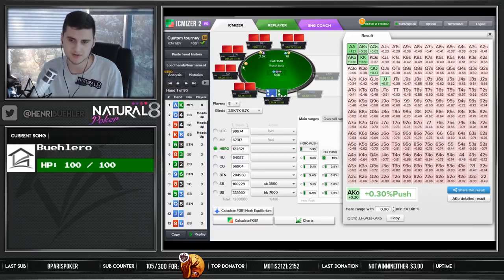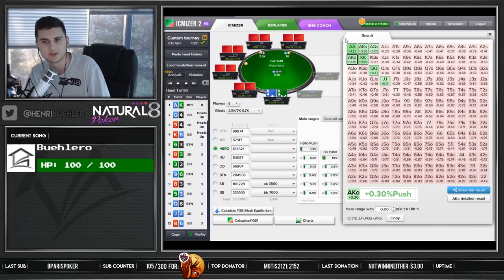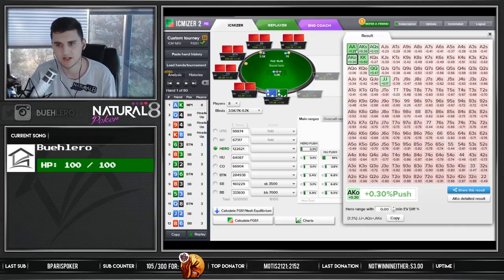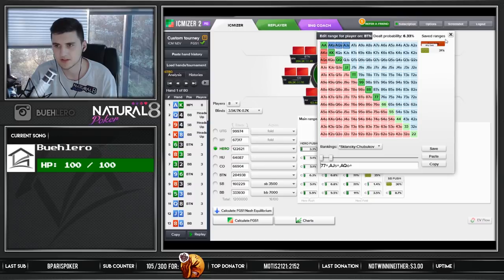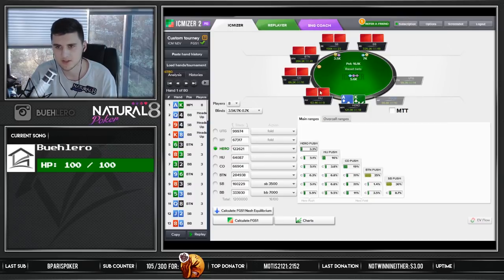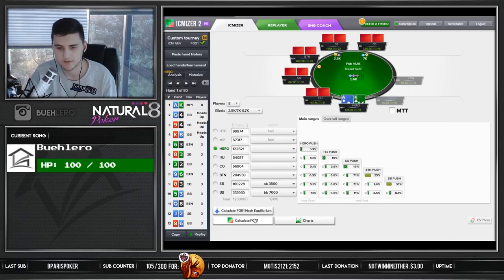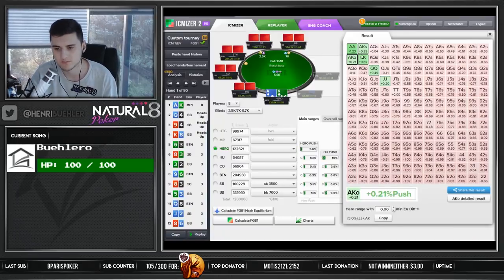Opening up their ranges a bit — the big blind covers us clearly, so he might even go down to pocket 8s. When we adjust the calling ranges to hands like that, we probably still have a jam with ace-king, but ace-queen offsuit will be a fold. This is now the jamming range in this spot. It's pretty close — ace-king is a jam but it's clearly the bottom. I don't like raising here because people can play back so much, so jamming is the best option: jam ace-king plus, then QQ plus.